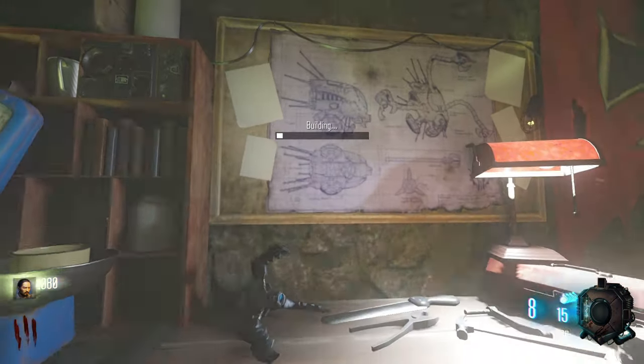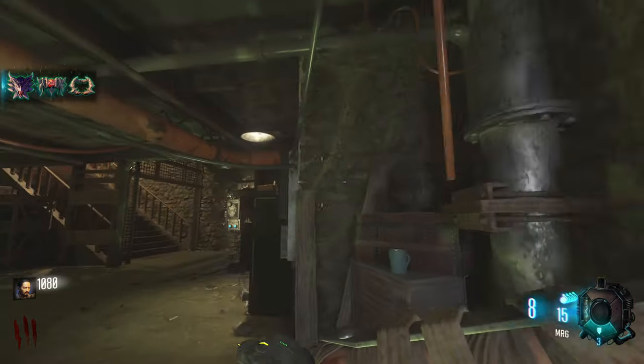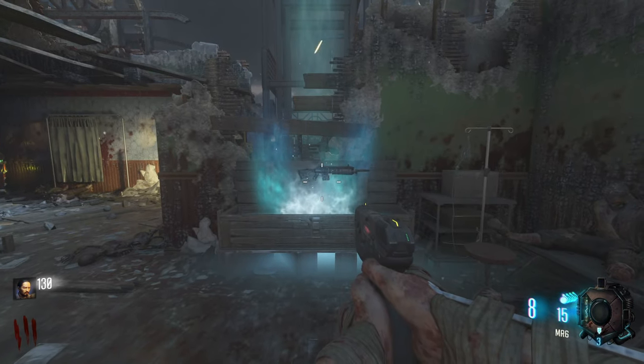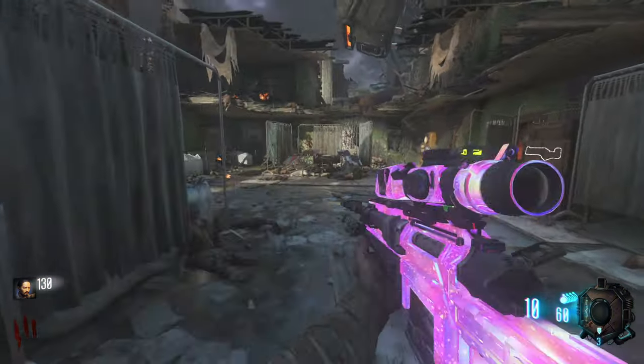After picking up all the shield parts, you want to make your way down into the bunker and craft the shield before making your way to the mystery box. What you're looking for is the ray gun mark 3 and a sniper rifle, so if you don't get either of those, that's okay, but you will need them later.